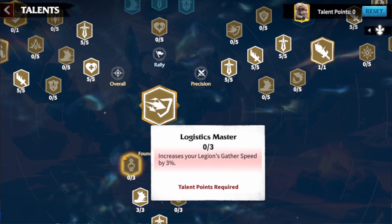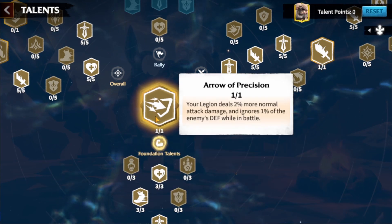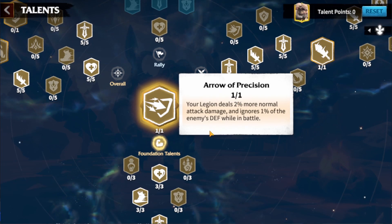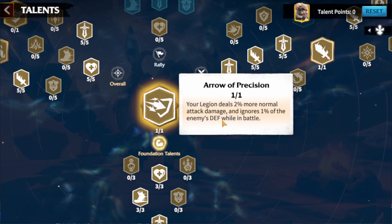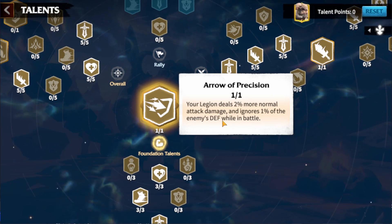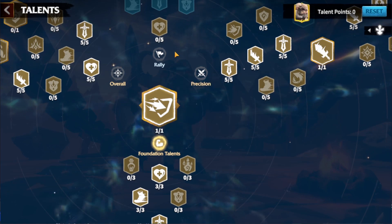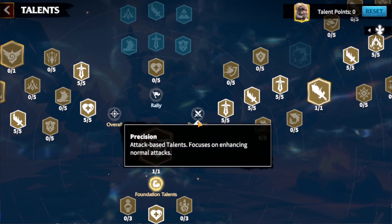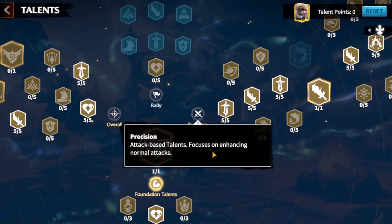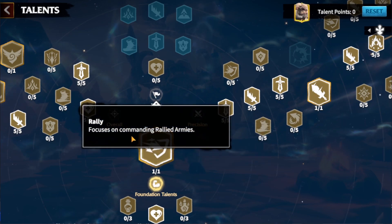We don't care about gathering or darkling damage. For gathering heroes this is what you have to pick. Anyway, we're going to Arrow of Precision — your legion does 2% more normal attack and ignores 1% of enemy defense when in battle — a really great talent. Finally, we've opened the core talents, which is the Precision attack-based talent tree focusing on enchanting normal attacks and rally commanding armies.